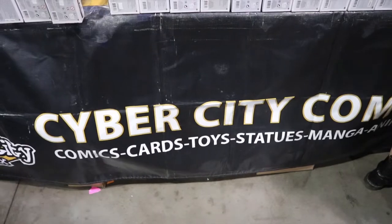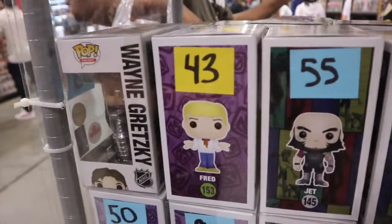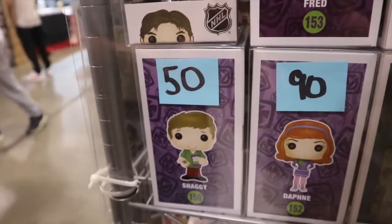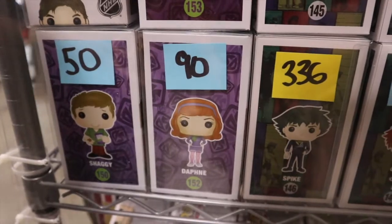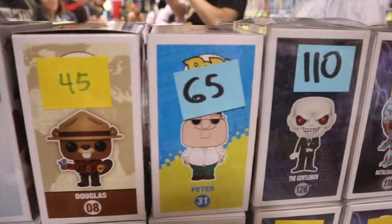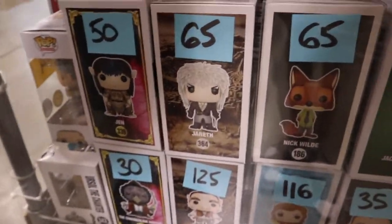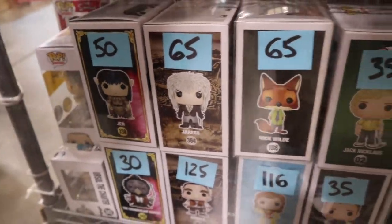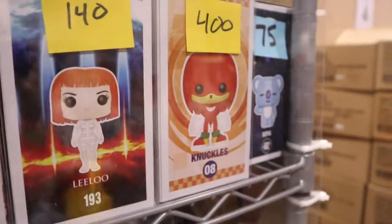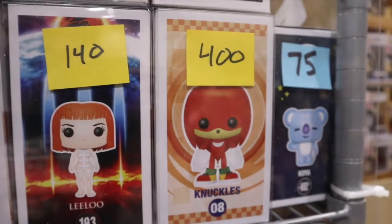So now we're at the Cyber City Comics booth and they have this cabinet with a little bit more pricier pops and some grails. There's Fred from Scooby-Doo for $43, which is kind of a weird price for a pop, $50 on Shaggy, and $90 on Daphne — I do need all three of these pops. There's also Peter from Family Guy, some pops from the Dark Crystal as well as the Labyrinth, which you don't see very often, some Sesame Street, and up here we have the OG Knuckles pop for $400. Kind of debating on picking this up today.